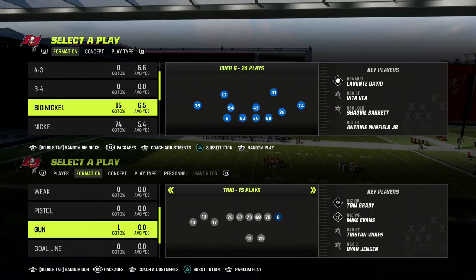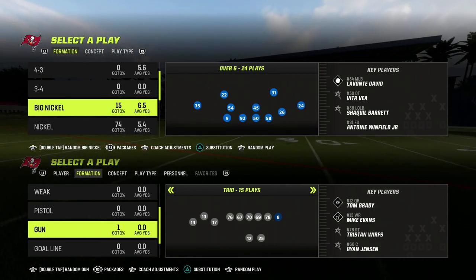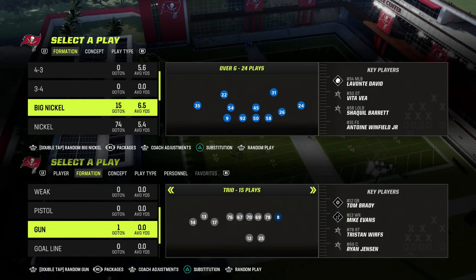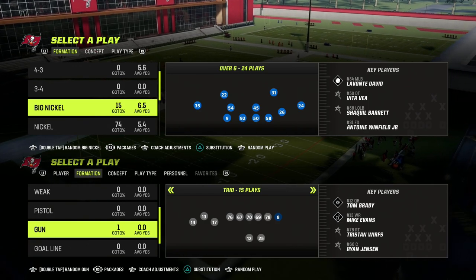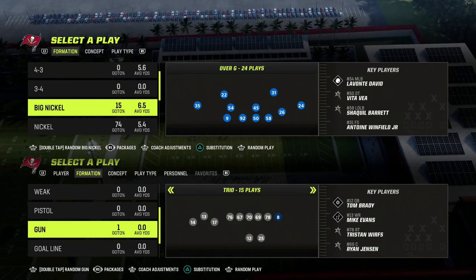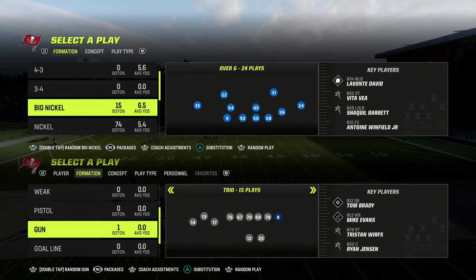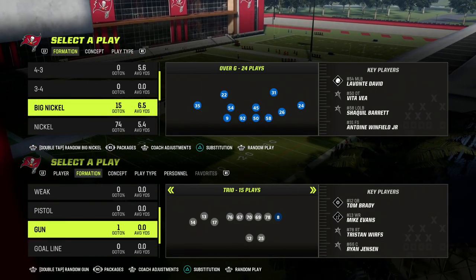A lot of you may be asking: what is match coverage? There are three primary ways to play defense in Madden in terms of coverage. You can play man coverage, where defenders follow receivers everywhere they go. You can play zone spot drop coverage, where defenders drop to spots on the field. Or you can play match coverage, where defenders make decisions based on the routes receivers run — adapting to what your opponent actually puts on the field. That's probably my favorite way to play defense.